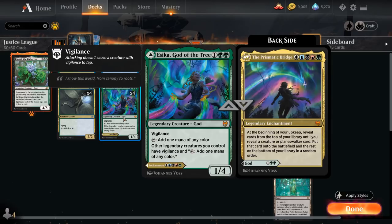Another card worth mentioning is Esika, God of the Tree — a 3-mana 1/3 legendary creature God with Vigilance that taps for 1 mana of any color, and makes other legendary creatures we control have Vigilance and tap for 1 mana of any color. This gives us a nice mana boost and quite a bit of mana fixing, to potentially cast the Prismatic Bridge — a 5-mana legendary artifact that at the beginning of our upkeep reveals cards until we reveal a creature or planeswalker, and puts it onto the battlefield for free.